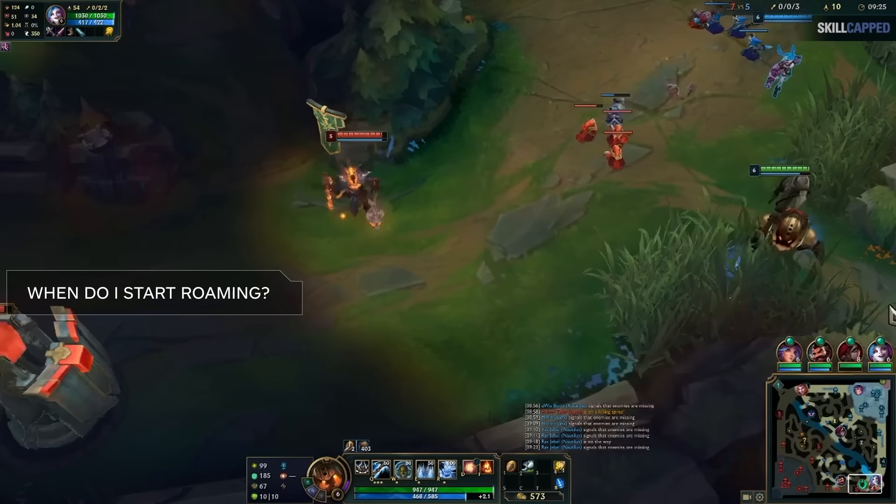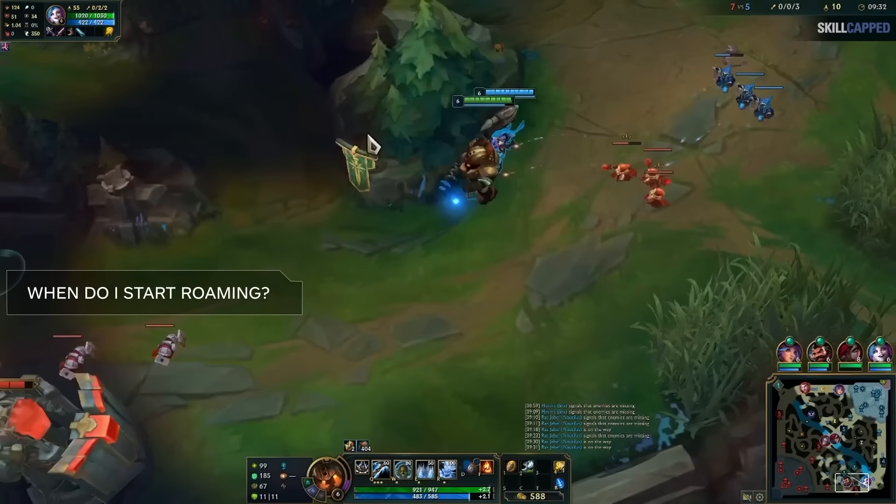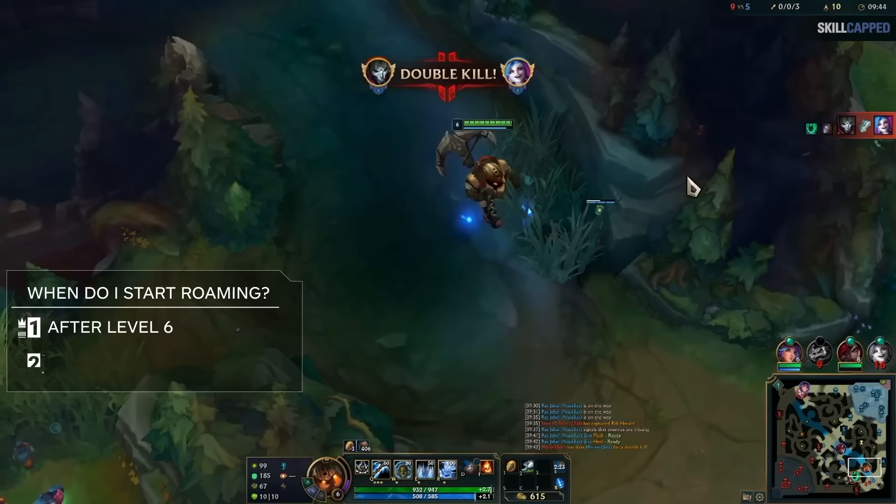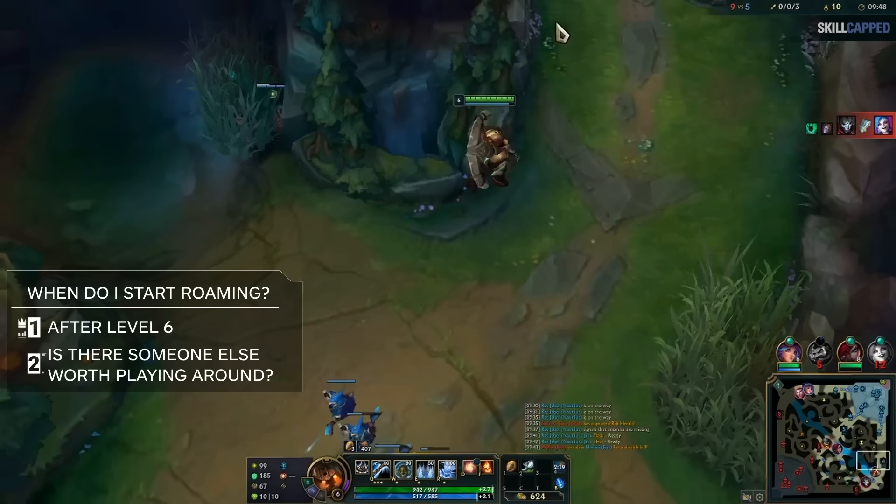There's obviously another big question we need to answer here, which is: when do I just abandon ship and start roaming, supporting other more worthy teammates? That's a totally fair question and is sometimes necessary. It's also going to be very situational, but we'll try to give you two big guidelines. First, it's very rarely worth abandoning ship before you hit level 6. You can look for a roam earlier than that, but then you'll want to return bot lane and continue to get both XP and work on your support item. Secondly, ask yourself: is there someone else on my team worth playing around? This can influence how soon you'll want to leave lane, or whether it's even worth it.